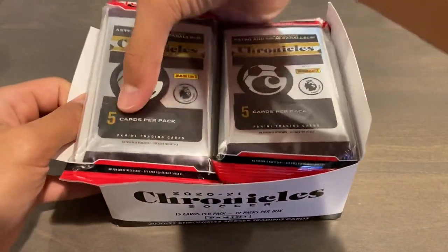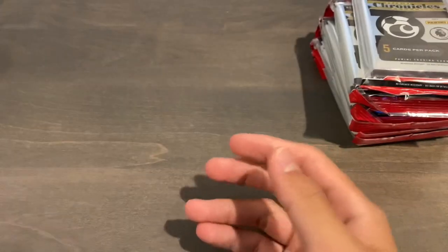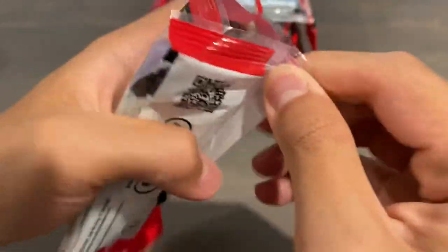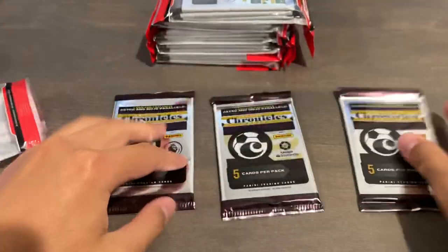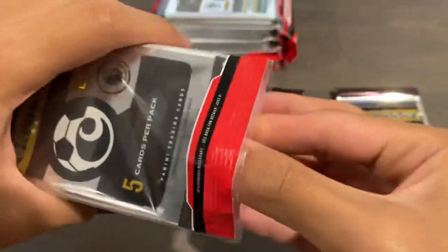We're going to split this up into two pack openings — six and six. We'll save the other six for our next video. Here is the retail box. I got these for a fairly good price because they sell for like $20 apiece otherwise. Chronicles cellos are the only retail format of this product. We have EPL, La Liga, and Serie A. I'm going to open all the cello packs so we can do the leagues individually, and I will timestamp everything as well.